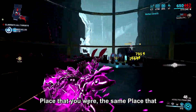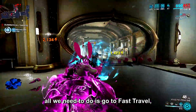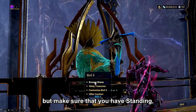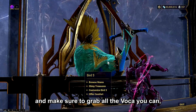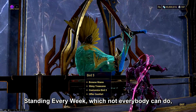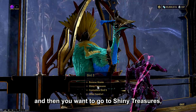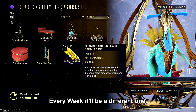Number eight: while you're still in the same area from tip seven, go to fast travel and go to the Bird 3. Every single week come to this bird, but make sure you have standing — run bounties and grab all the Voca you can. As long as you're able to get 30,000 standing every week, go to Shiny Treasures. It's almost like a free Archon Shard every week, and it will be a different one each time.